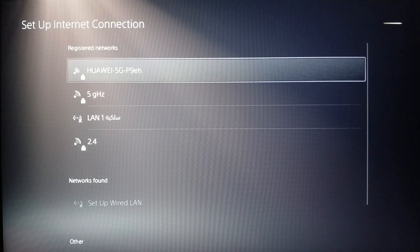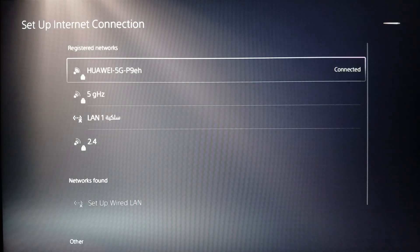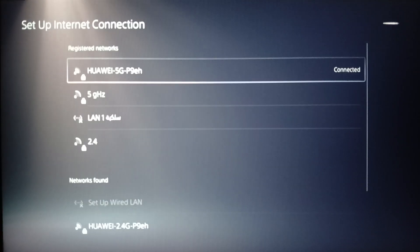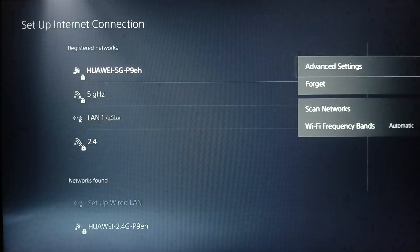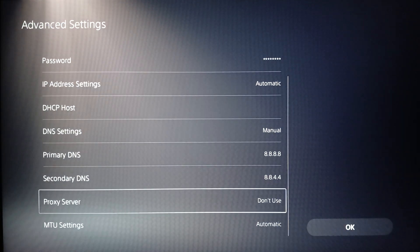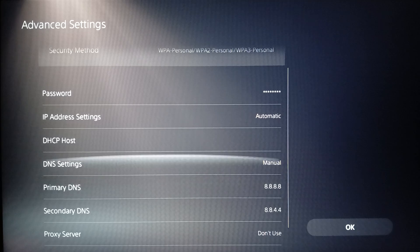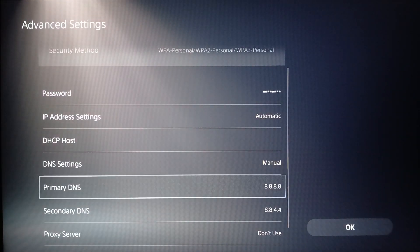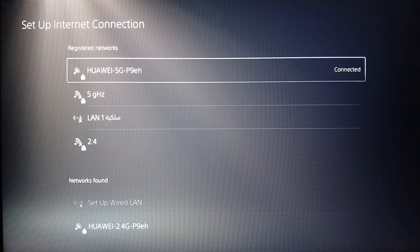Then click on Setup Internet Connection. You're going to find your registered networks and also networks found. Select your network, then go to Advanced Settings where you can adjust your internet settings. Go to DNS Settings, set it to Manual, and in the Primary DNS type 8.8.8.8, and in the Secondary DNS type 8.8.4.4. Once you finish, click OK and all your changes will be saved.